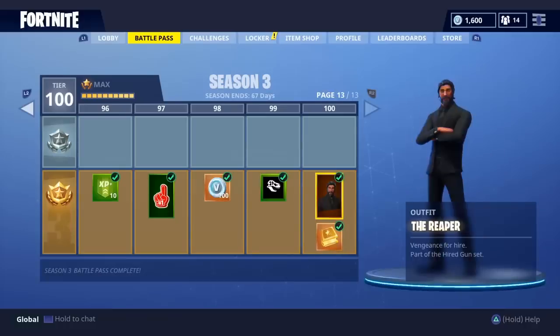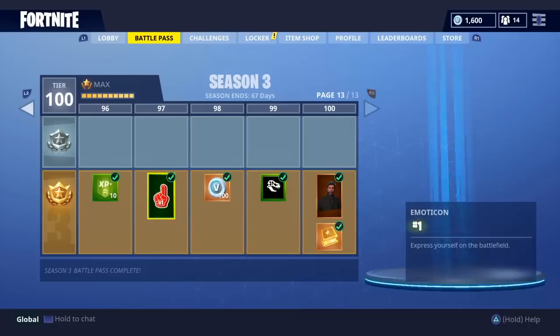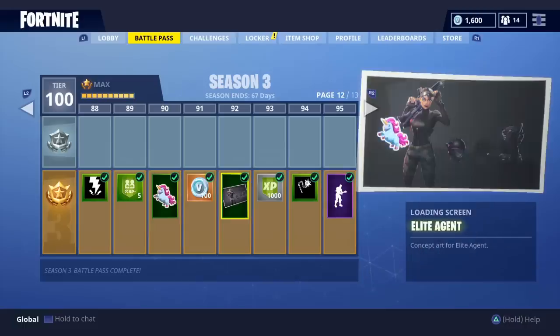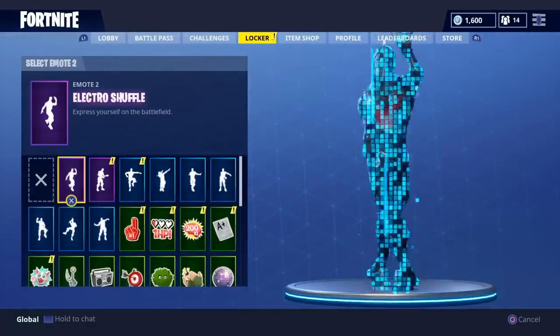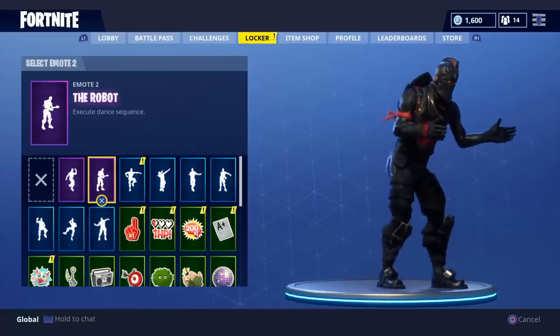I'm just gonna close this and go through it normally. The Reaper outfit — oh my god, it actually looks really cool. Number one — the unicorn — I am actually gonna use that. Elite Agent, very nice. What's this? The robot! They added the robot — the music to it and the dance is just so cool.